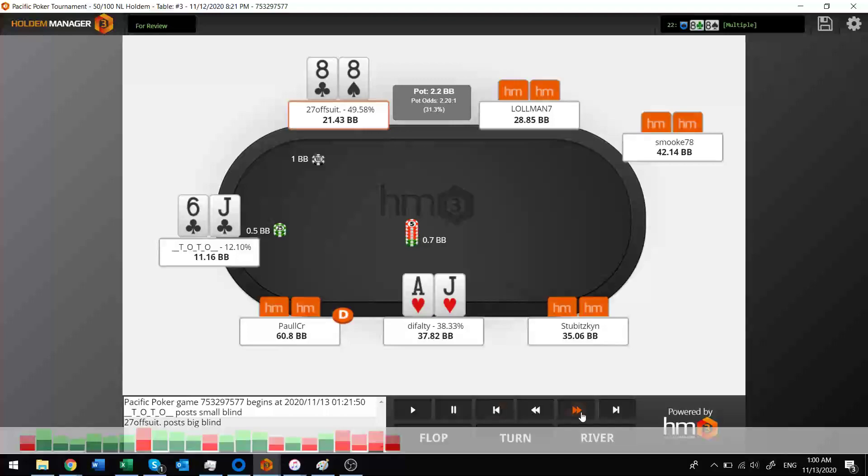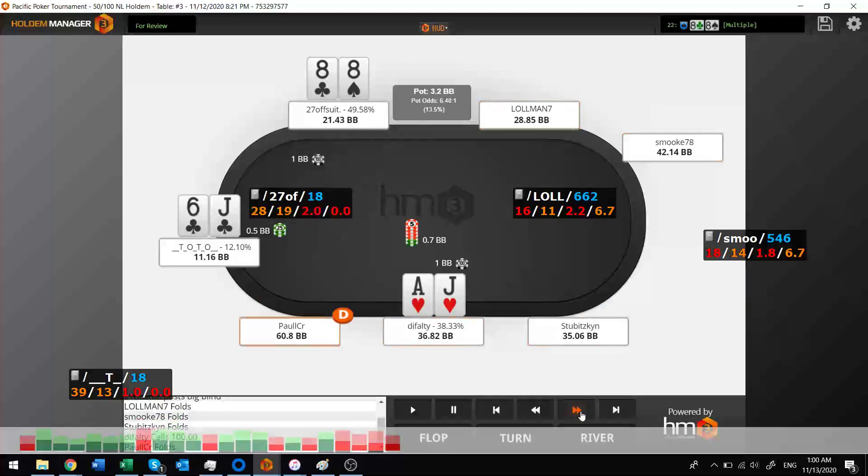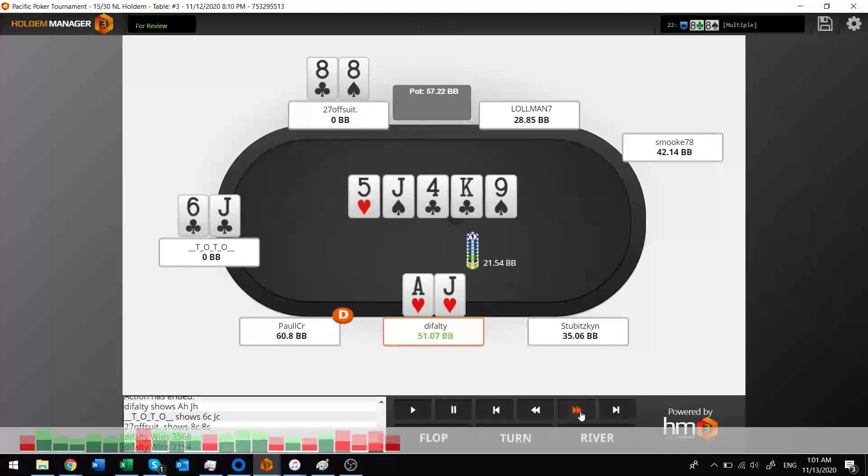Next hand — pocket eights on the big blind. This guy just calls with ace-jack, a little sneaky. I make it four big blinds, get another limper. Interesting decision with six-jack. I've got second top pair, this guy bets 60% pot, and I jam because I've only got 18 big blinds left. That was a pretty aggressive move, and I bust — so I re-buy.